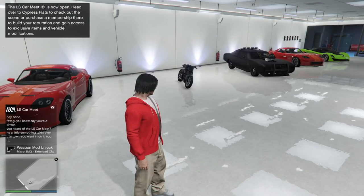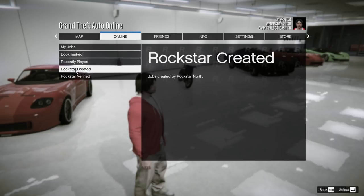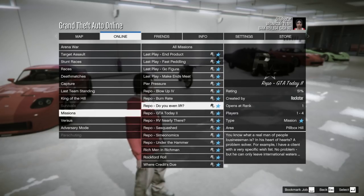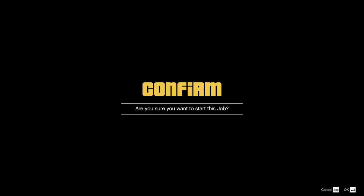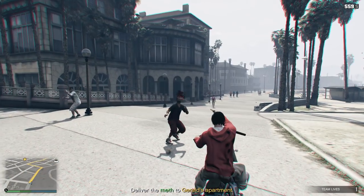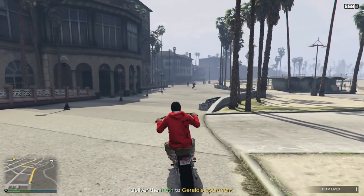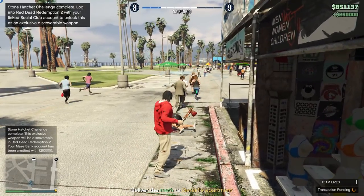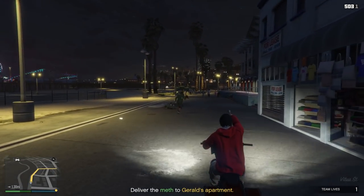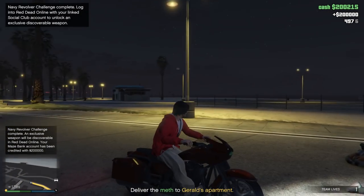I suggest doing all three weapon challenges at once to save a lot of time. The easiest way is to open the menu, go to Online, pick Jobs, Play Job, Rockstar Created, and choose Missions. Find a mission called Peer Pressure, start it alone, go to the pier, and kill anyone you see with the Stone Hatchet, Navy Revolver, or Double Action Revolver until you complete all the challenges. There's no police, so it's super easy — but start in daytime because there will be more NPCs. When you finish, complete the Peer Pressure mission itself for an additional ~$15,000.